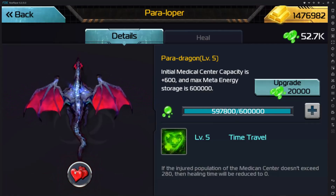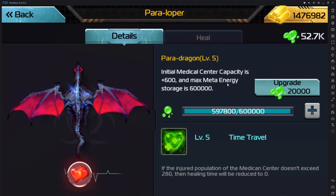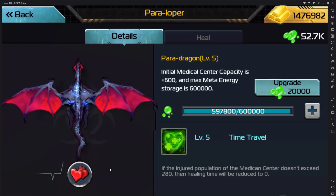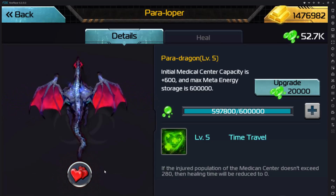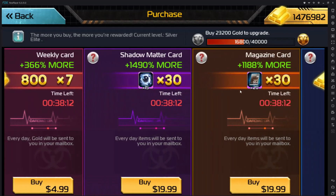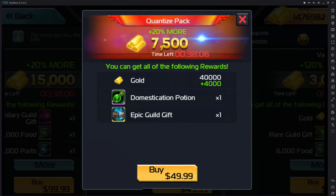In order for you to even use that energy, your Paraloper — your dragon — has to be domesticated. I'm sure all of you received a domestication potion when you first logged into the game after the update. Those potions are very valuable — you want to hold on to that potion and don't use it right away. I made the mistake of using it right away without knowing what I was doing, because once you use that potion the only way to get another one is to go into the store and buy one of those $49.99 packs.